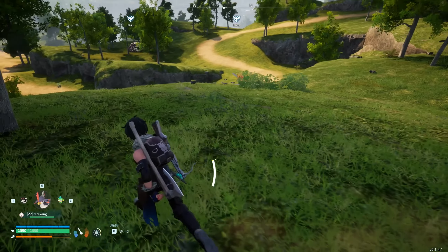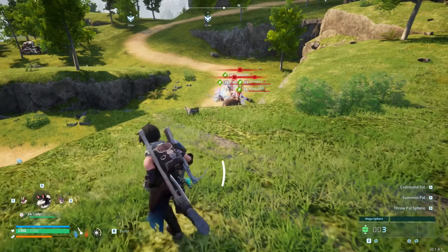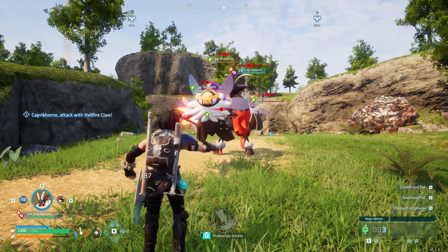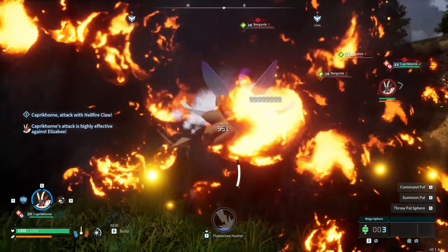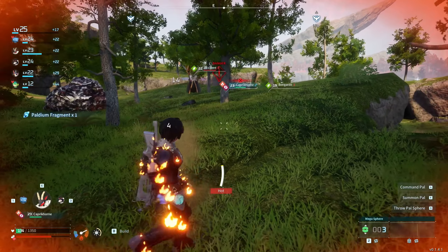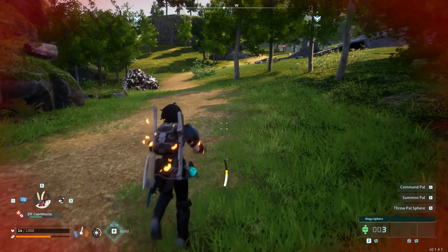So I was looking for an area that had good resources and I came across these things. What are you? Bee Guard. Perfect time to try out our Tansy. Oh god, there's a lot of you. Maybe, maybe not Tansy yet. What is this? Uh-oh. What just happened? I better not die here — I'm gonna be upset. Don't die. I just got kamikazed.